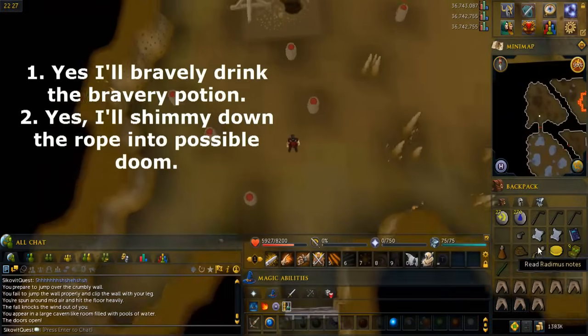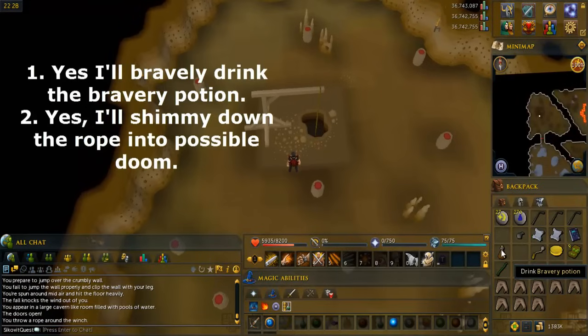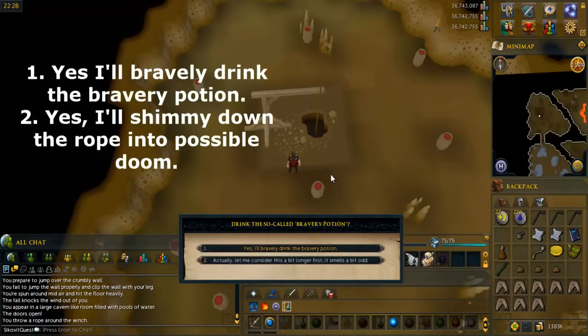Use the rope on the winch in the middle of the room. Drink the bravery potion and say yes I'll bravely drink the bravery potion. Then climb down the winch and say yes I'll shimmy down the rope into the possible doom.